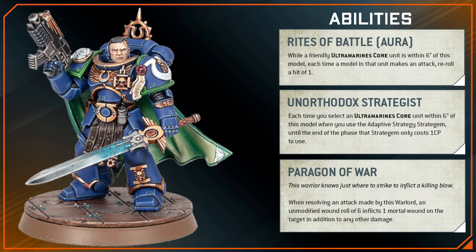Next is Unorthodox Strategist. This is an ability unique to Ventress which gives an Ultramarines unit within 6 inches of him access to all Combat Doctrines for just 1 CP.